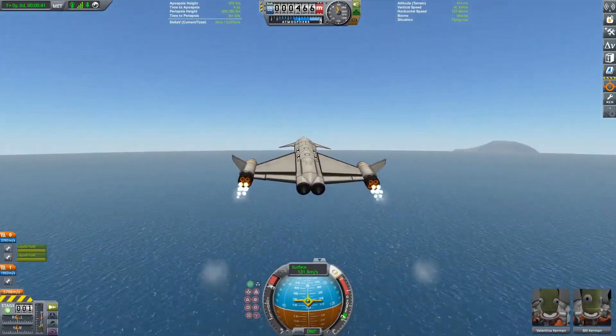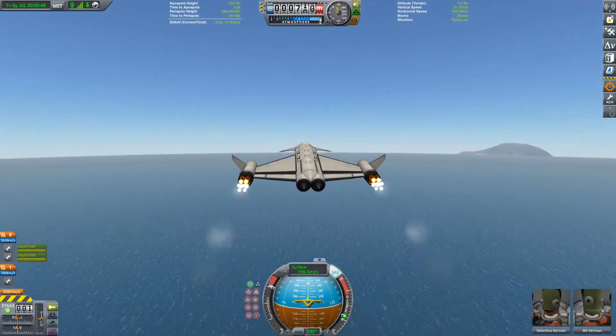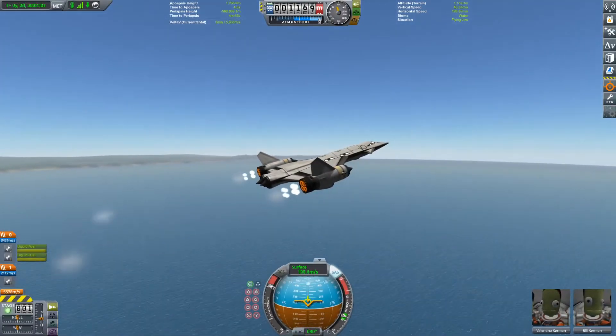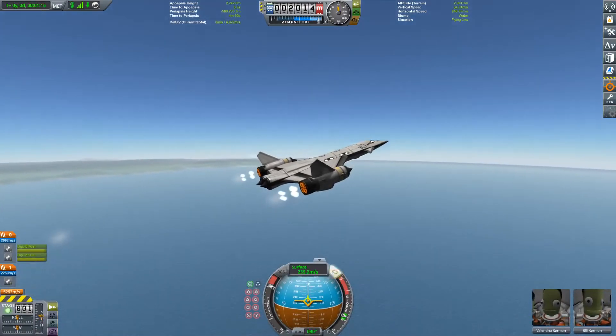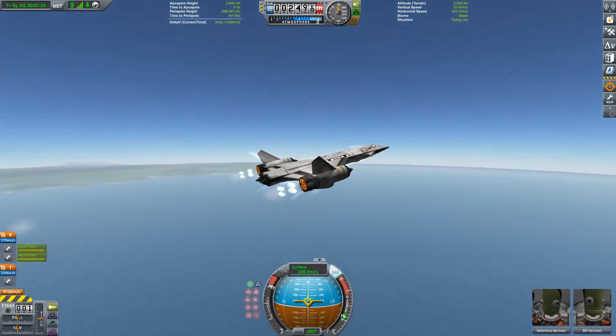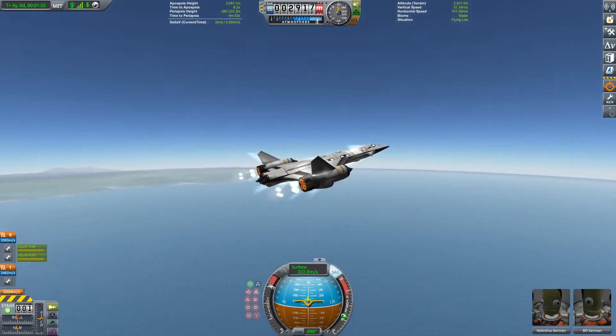For some reason this was really weird on the ground — it just wanted to steer to the side, and no, it's not unbalanced, I don't know why it was. But now that we've got it in the air, it flies really well in my opinion. It's probably one of the easiest SSTOs I've flown.